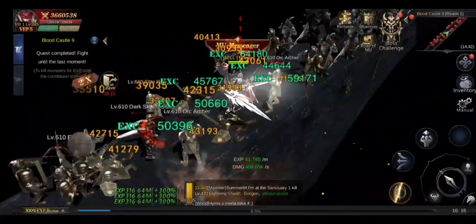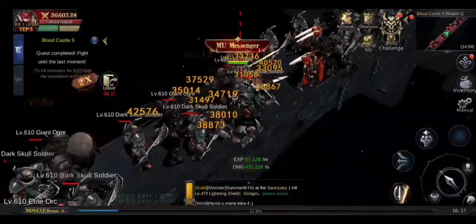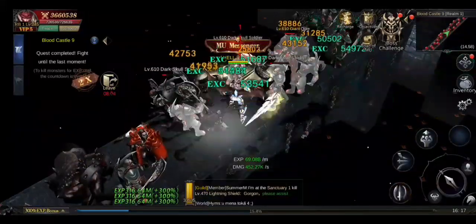So basically now you're free to go — you've finished the event, so you're sure that you've finished that one — and then you just kill the monsters, because as you can see the experience you're gaining is pretty good. It's the same with Devil Square. That's it, thanks for watching, hope it helps you.